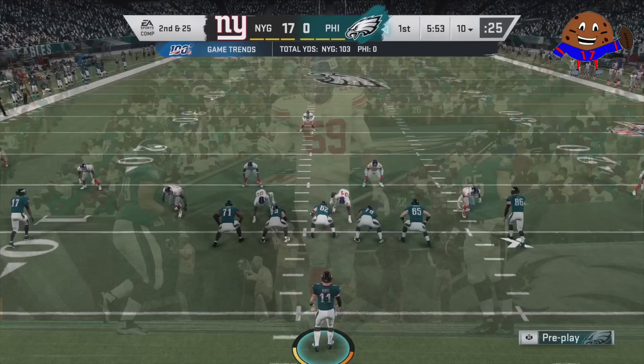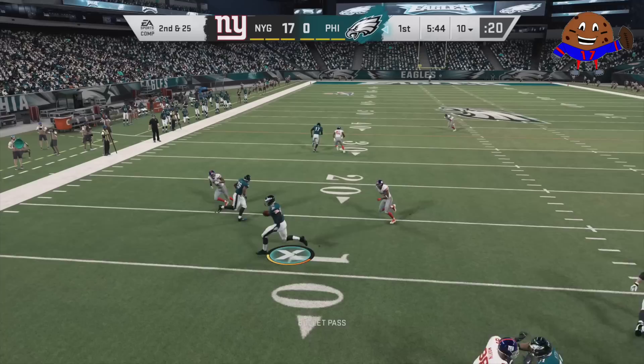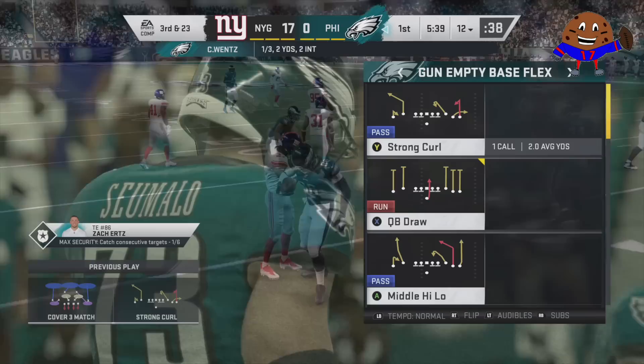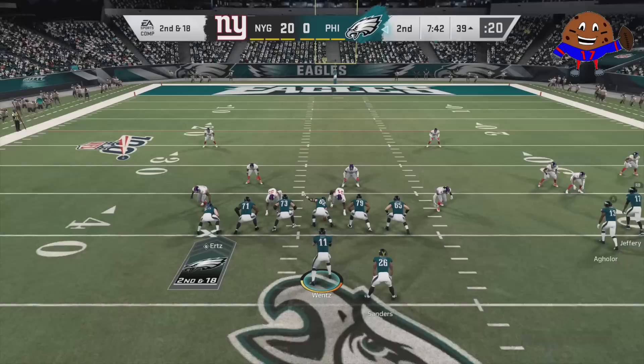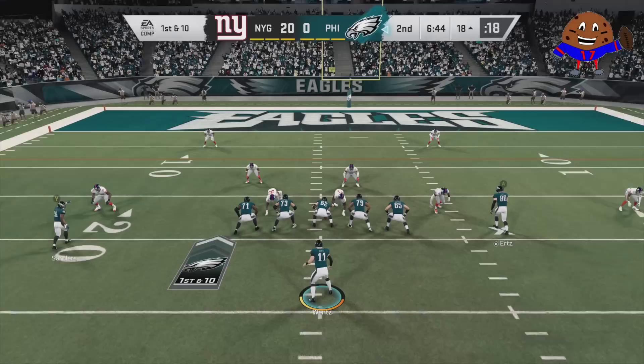Let's show the tight end some love now and show off the superstar ability for Zach Ertz. For Zach Ertz to activate his X-Factor, he needs to catch six passes in a row. That does not mean you have to pass to him six times in a row, but when you do pass to Zach Ertz, he needs to catch it for that counter to go up by one. If Zach Ertz drops a pass, the counter drops back to zero. Once Zach Ertz is in the zone, his possession catches have a higher chance of being caught — which doesn't sound flashy, but it's more powerful than you think.